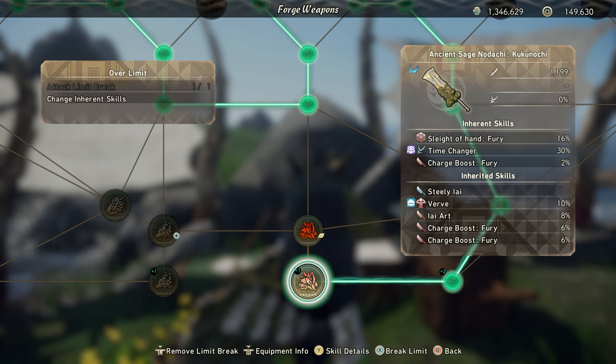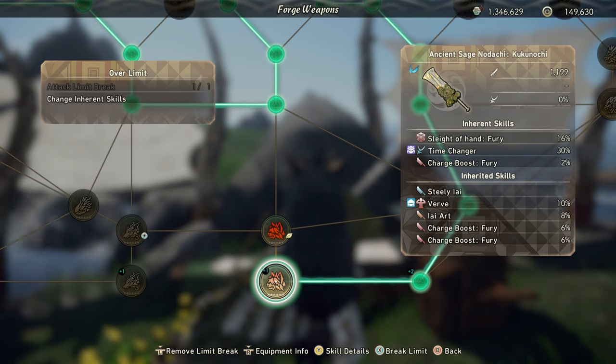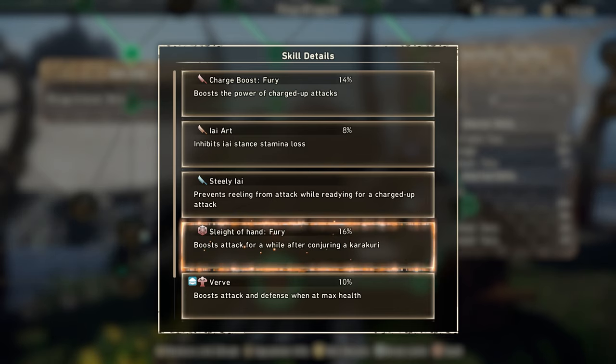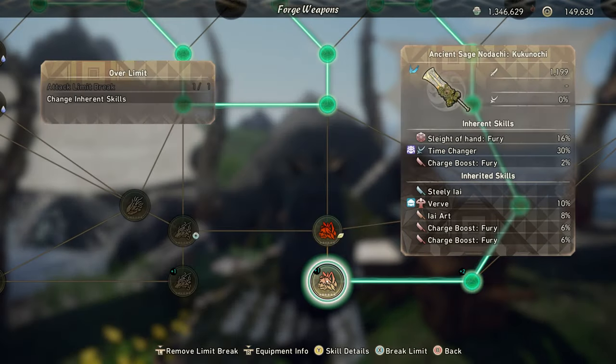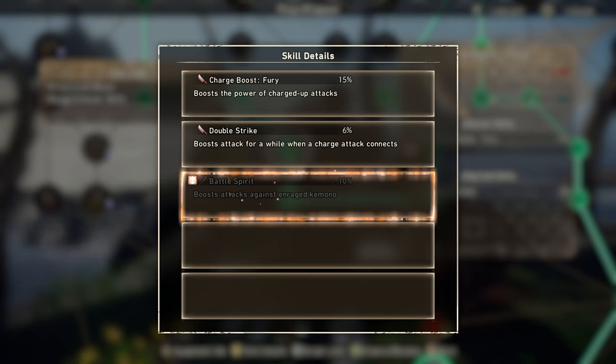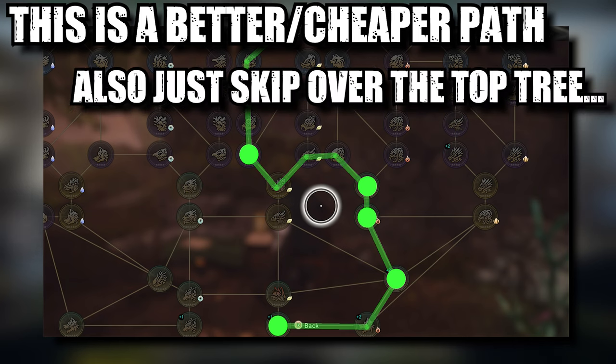For the inherited skill, we picked up Steely Ei, Verve at 10%, Ei Art at 8%, and Charge Boost Fury at 6% times two — so in grand total we have Charge Boost Fury at 14%, Ei Art 8%, Steely Ei, Sleight of Hand 16%, Verve 10%, and Time Changer 30%. If you don't want Charge Boost Fury you could pick up Double Strikes instead — they're similar but different. Charge Boost boosts your charged attack power, while Double Strike gives an overall attack boost after a charged attack connects. I still prefer Charge Boost Fury, but it comes down to play style.